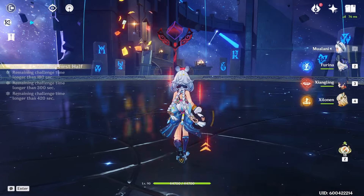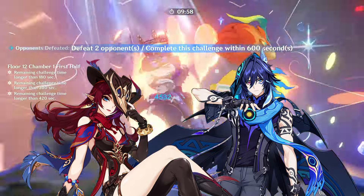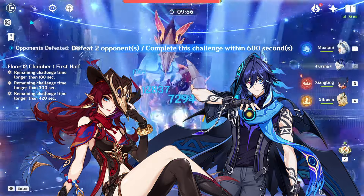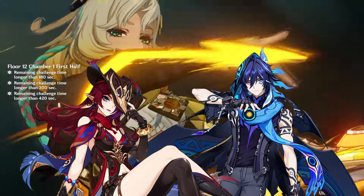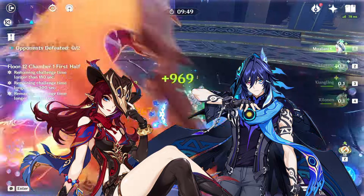Hello everyone! The third week of the Genshin 5.2 beta has begun, and both Chaska and Auroron received their first notable changes to their kits. And while some of these updates are quite minor, some other kit updates specifically for Chaska are quite impactful, changing the power level of our potential meta team comps.